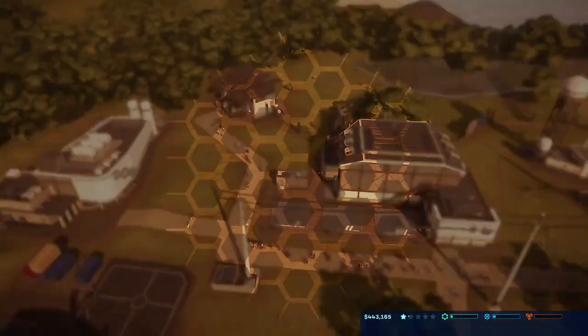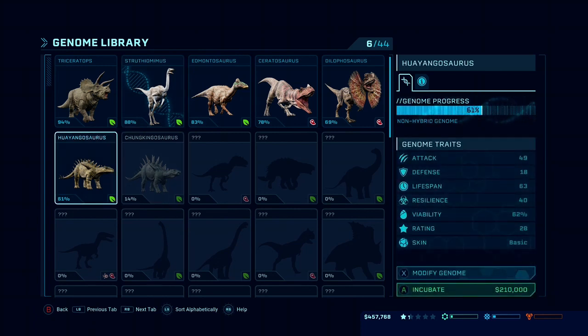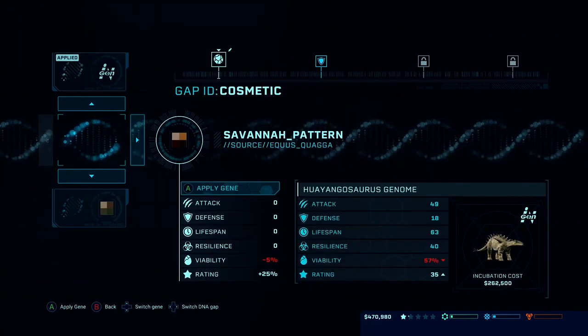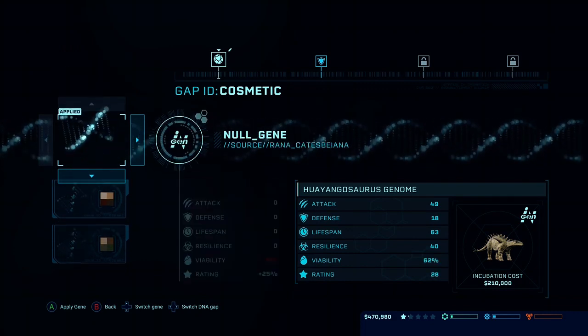Let me see something real quick — I want to see if we can check hyangosaurus and modify it. We could give it the savannah pattern.